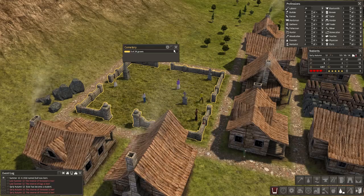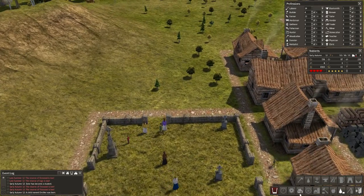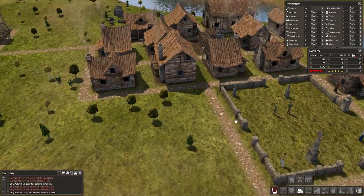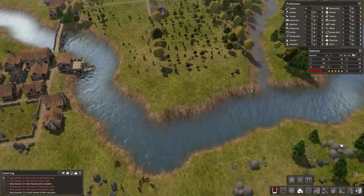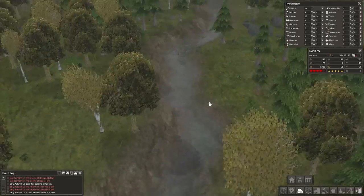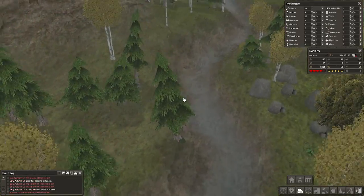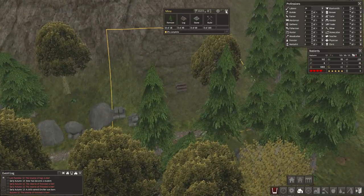How many graves do we have over there? We have three of 24 — excellent, sort of. I prefer to have zero. I'm not gonna place any houses so we don't need them right now — why place things we don't need? Look at this little stream, isn't it cute? This game is really pretty — I think I've said that multiple times before. It really is.